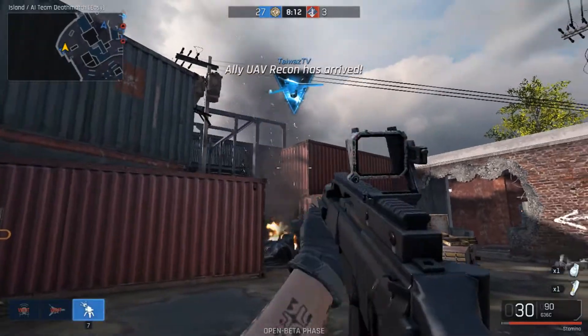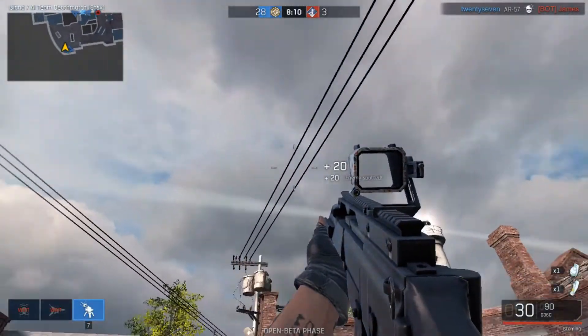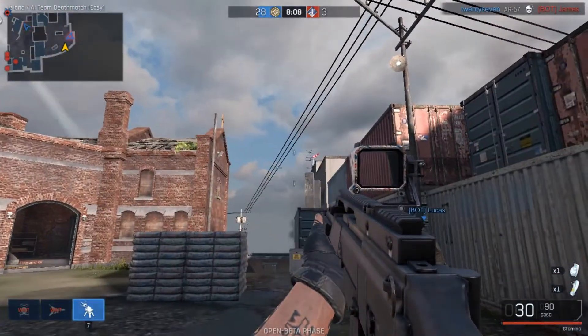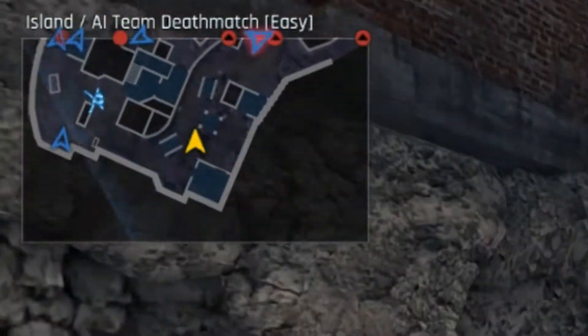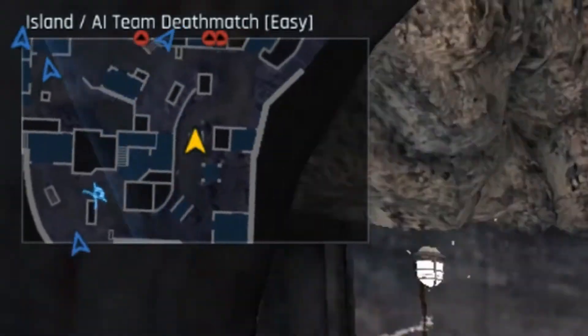Moving along to the UAV Recon — it costs 1400 points to call in, and the airborne drone circles over the operation area and displays every enemy on the mini map, pretty much like most other games.